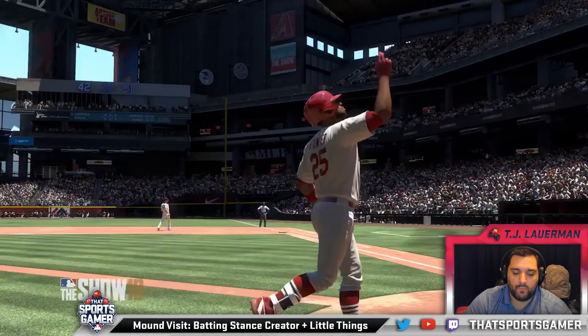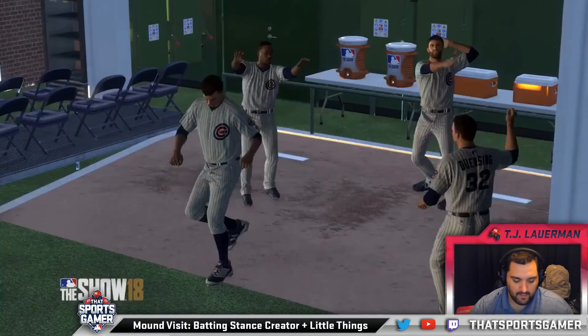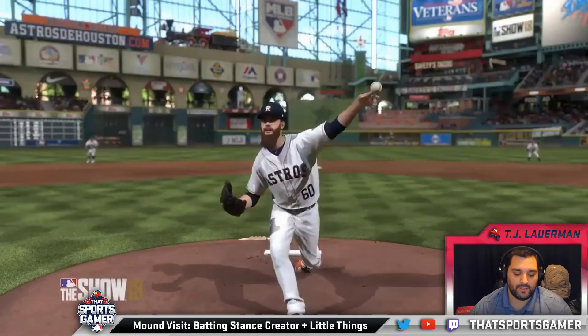Next up, they have more home run celebrations this year - specifically more time-sensitive ones. Say you hit a big home run to tie up a game, your guy will go crazy, but if you're up by a bunch or down by a bunch, they probably won't go as crazy. Guys dancing in the bullpen is also going to be a thing - we got a couple pictures of that. They're also going to have some team-specific celebrations for home runs, like a Brewers player dropping his elbow on the plate, and they're adding Aaron Judge's little home run bump thing.